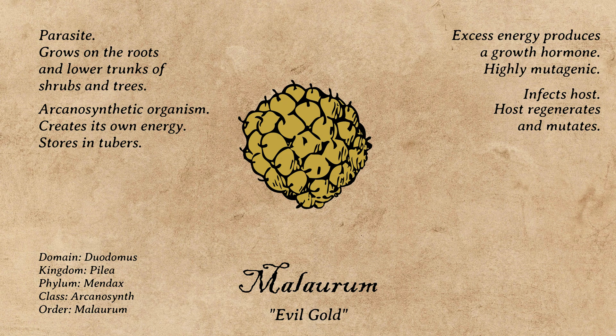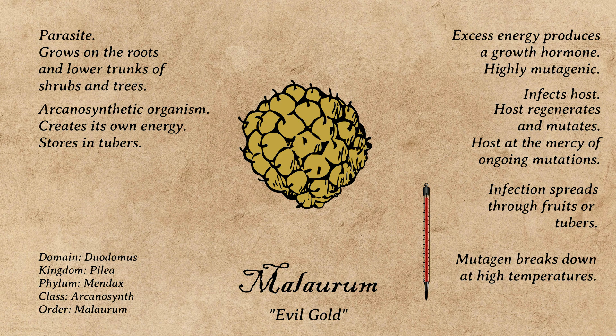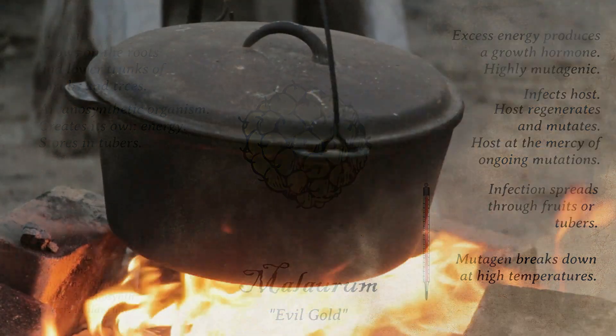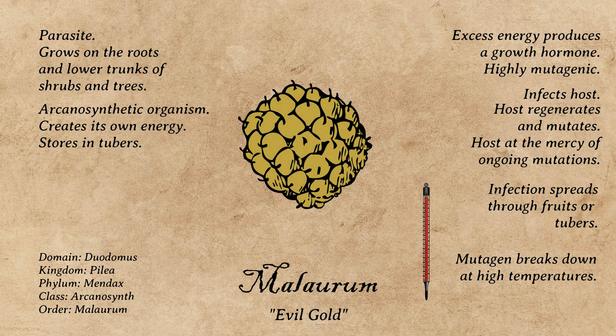Infected flora are then totally at the mercy of the random ongoing mutations they're subjected to. If a creature eats the fruit of an infected tree, or the tuber of the Malorum itself, it's possible for the creature to become infected and subject to mutations themselves. Notably, this mutagen breaks down at high temperatures, and if the golden tubers were to be cooked appropriately, they could be a safe, highly nutritious food source. While not particularly relevant to our current non-fire-wielding creatures, stay tuned for these tubers to become incredibly important in the future.